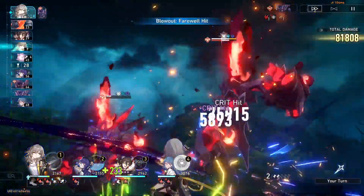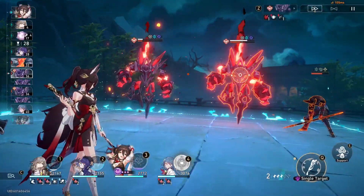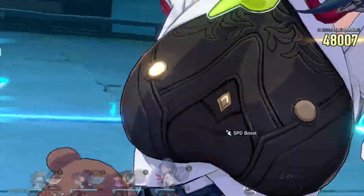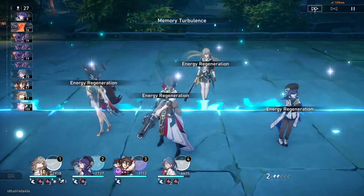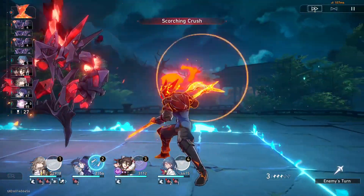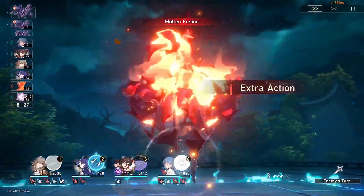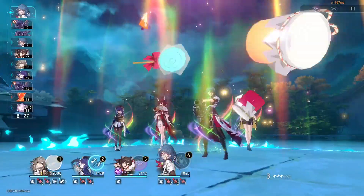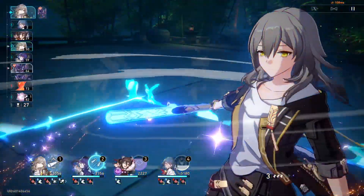I'm just going to single target this thing — its health is just so much higher than everything else at the moment. I'm pretty sure that leftmost minion will die as soon as I weakness break it. I'll probably just have Natasha weakness break the left minion, unless I can get Trailblazer to hit here. Okay, Trailblazer can have her time to shine.